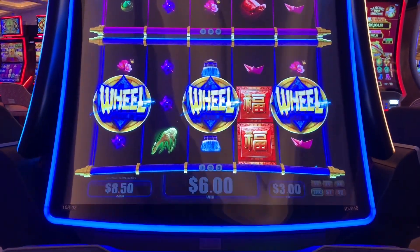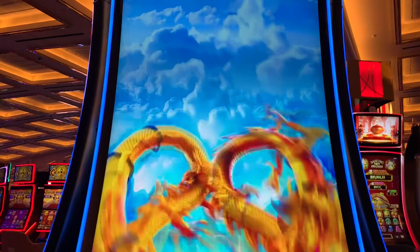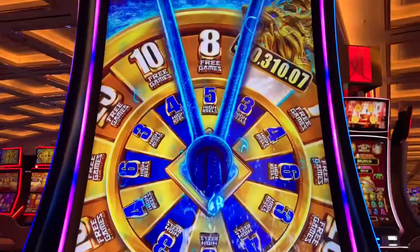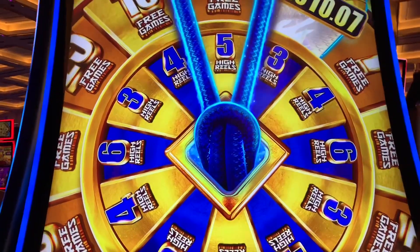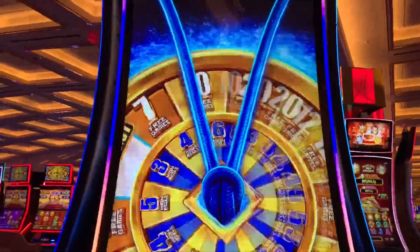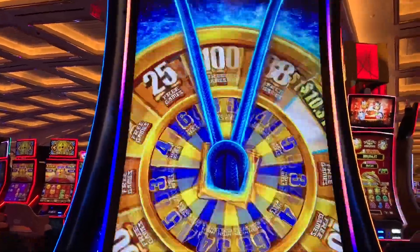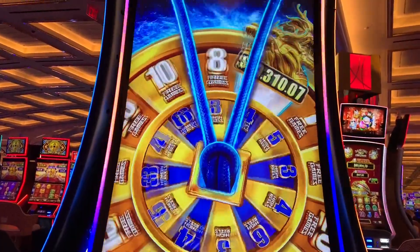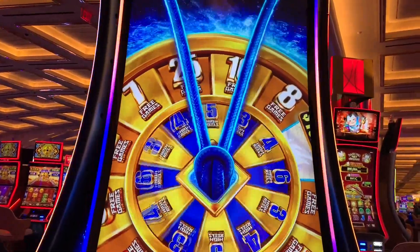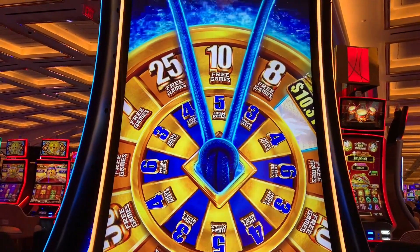Wheel bonus on a three-dollar bet. I moved up to dime denomination — Jinlong Jinbao. I also switched machines. Wheel. Give me the Mega 50 and six — fifty spins, six high reels. Big spins. Come on, baby. Keep going, keep going. Well, we got ten and five high. This could be good. And we're on dime denomination, three-dollar bet.